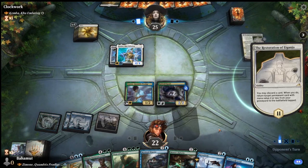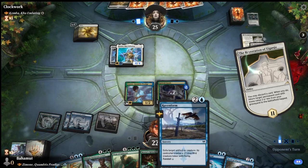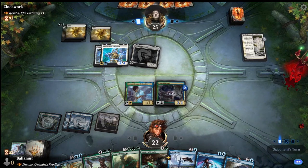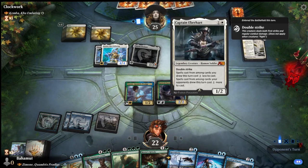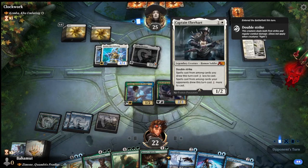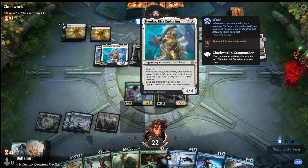The mana crew makes River's Rebuke really hard to cast. The opponent goes with a Colossus Hammer, which is kind of scary - if they get a cat there, it's going to auto-equip. They play Danitha, which is not a cat so it doesn't get auto-equipped. They attack us for four, which we just take - life is a resource. Now we're at 18.